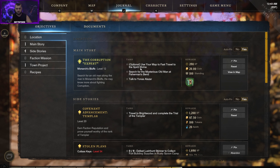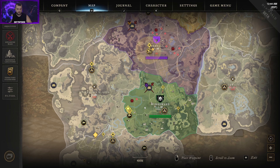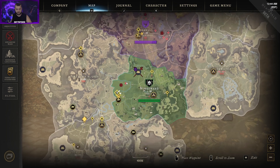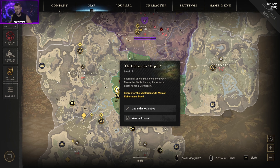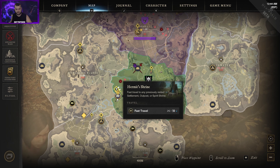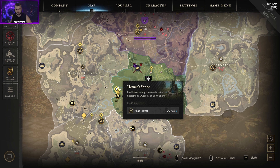The first task says 'use your map to fast travel to the spirit shrine' — that's optional, so you don't have to waste Azoth if you don't want to. The quest says to search for the mysterious old man at Fisherman's Bend and talk to Yonas Alazar. We're currently in Everfall — you can see the quest marker on the map. Press J to get the journal and pin quests. To fast travel, click on these icons as you find remote teleport stations and they'll show up on your map.